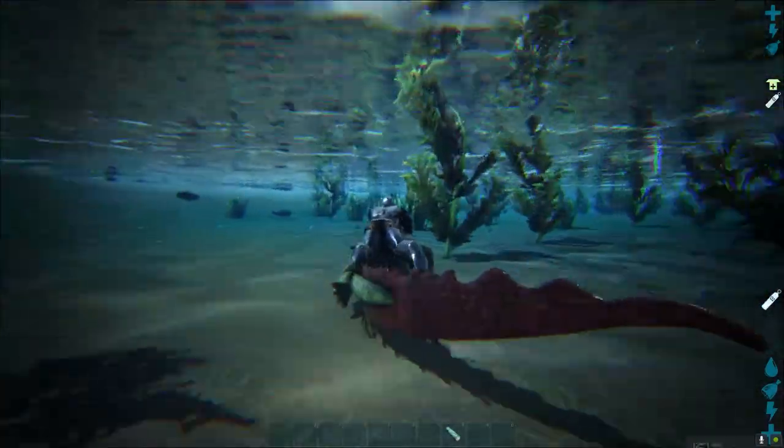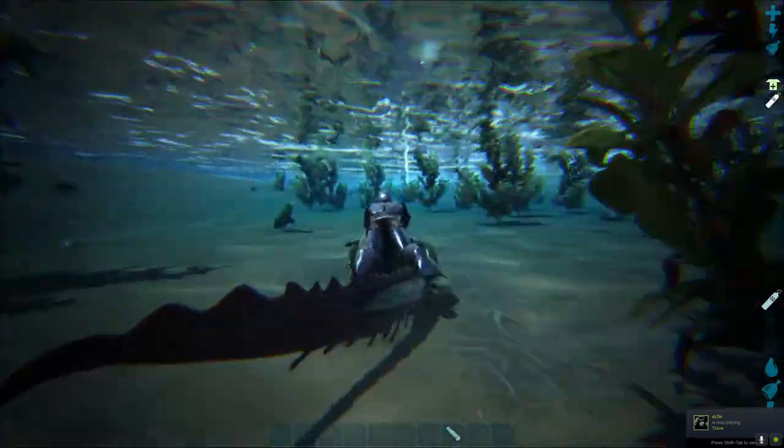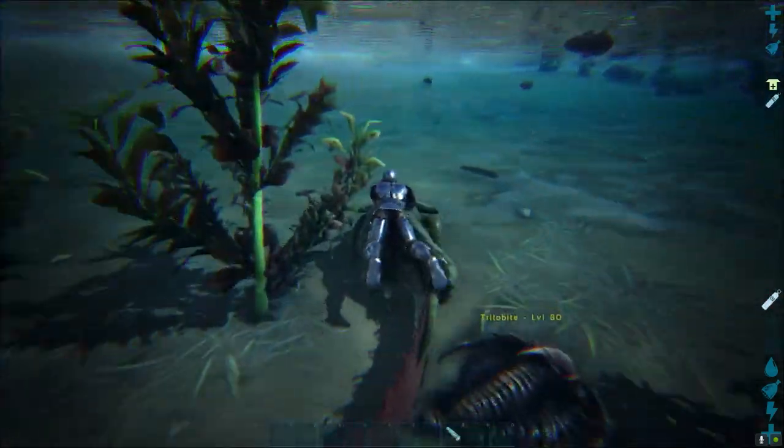This is one of the fastest dinos in water — you can outrun any water dinos when riding Diplocollis. So how can we farm a lot of chitin, oil, and pearls with it? As you can see, when I am attacking a normal fish or a normal creature...